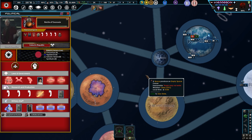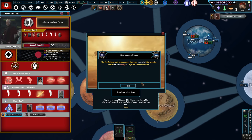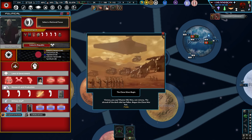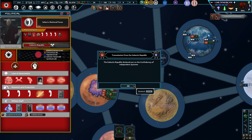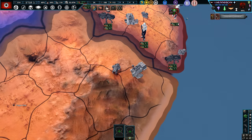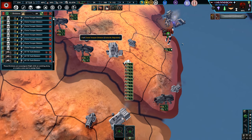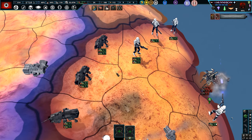The Battle of Geonosis is about to kick off. The Clone Wars begin! 'Victory, you say, Master Obi-Wan? Not victory. The Shroud of Darkness has fallen.' The Clone Wars are about to begin. The Galactic Republic has spawned — that's a lot of divisions there. We've got some Phase One Clone Troopers at our disposal, and some Walkers here as well.